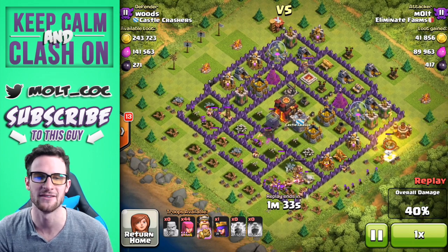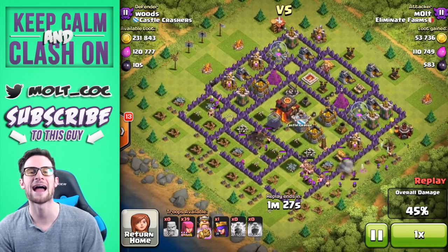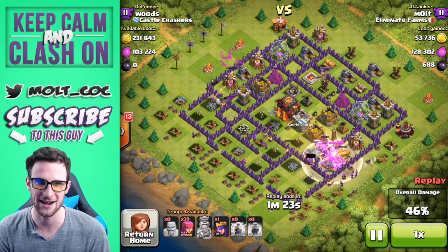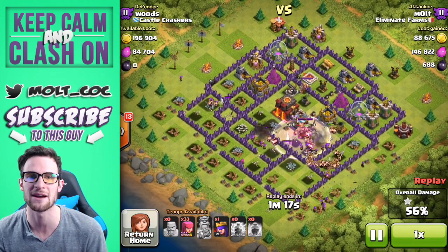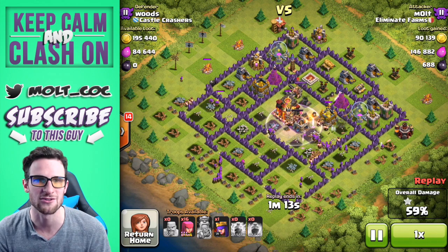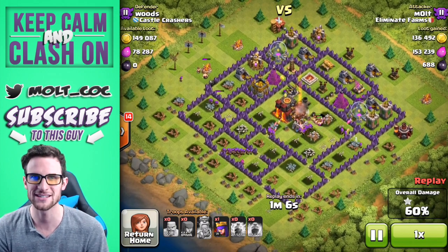We're spreading out more barbs over here on the bottom right and we've got a whole bunch of archers to drop down as well. The King has a mass of barbarians around him right now, so we're going to use his ability — it works on either side of the wall, so even those barbarians in the middle were getting affected. We're just going to crush the center of this base, going after all this loot and these trophies and stars.